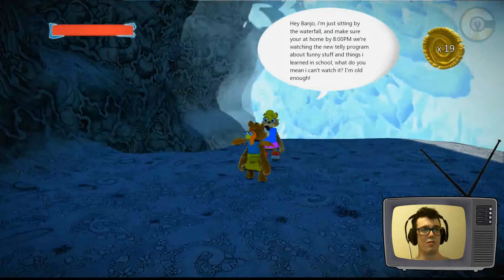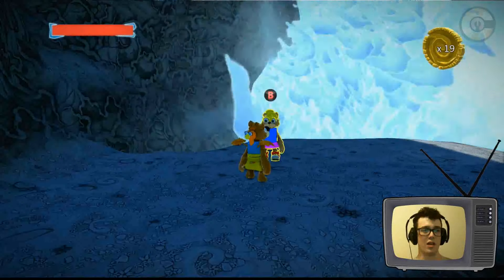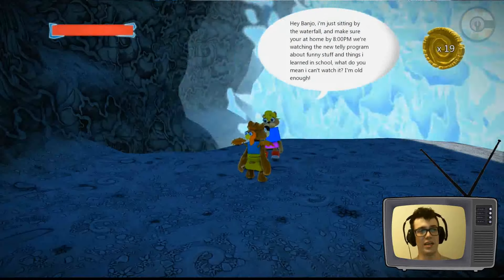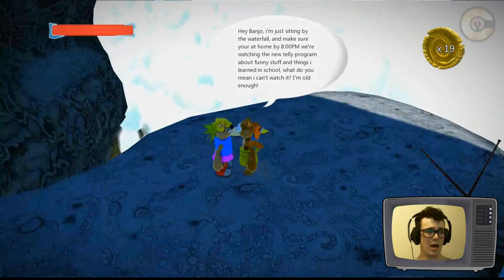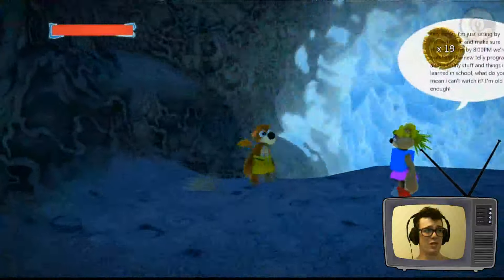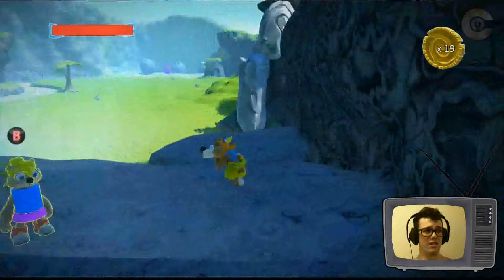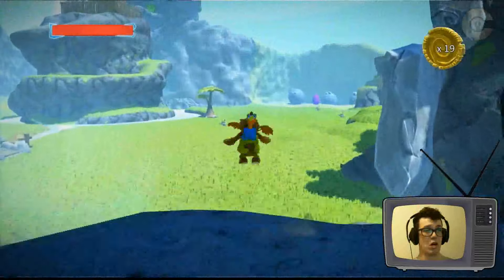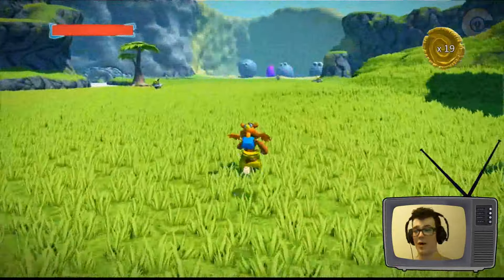'Hey Banjo, I'm sitting by the waterfall — make sure to be home by 8 PM, we're watching a new tele program about funny stuff and things I learned in school.' What do you mean? Can I watch? I'm old enough! It's supposed to be my daughter? I am super confused. Is there anything else for me in here, or just confusing statements about my life?